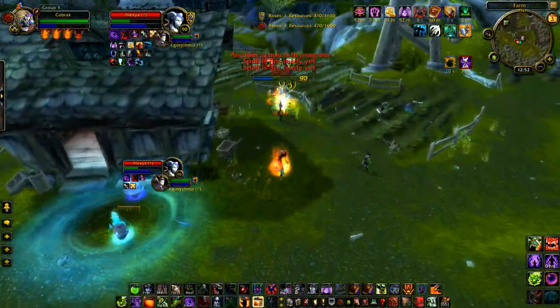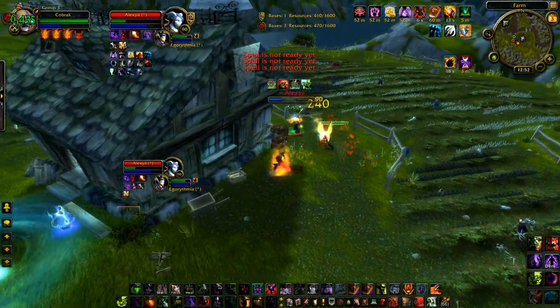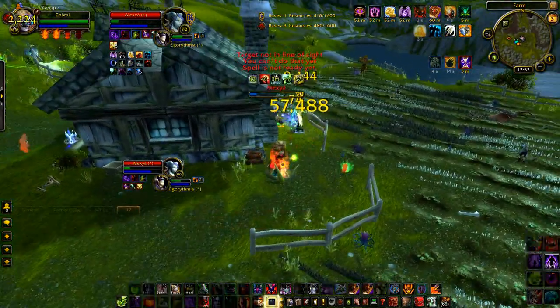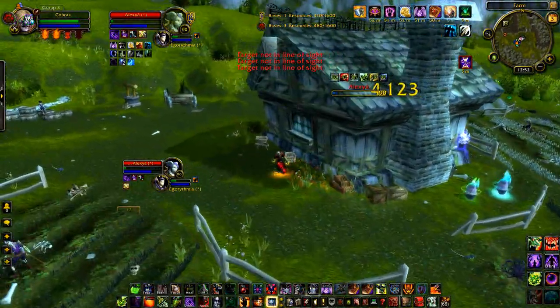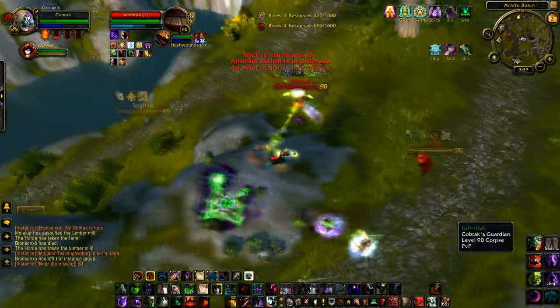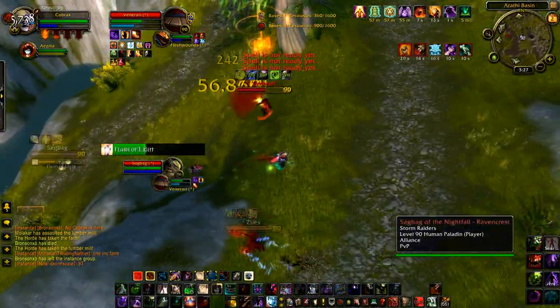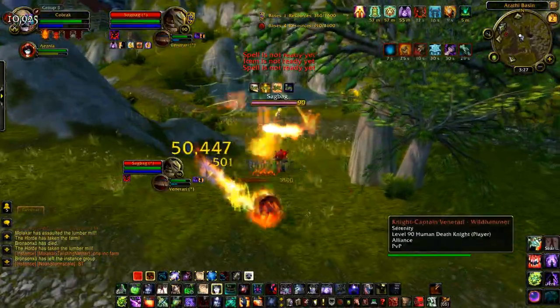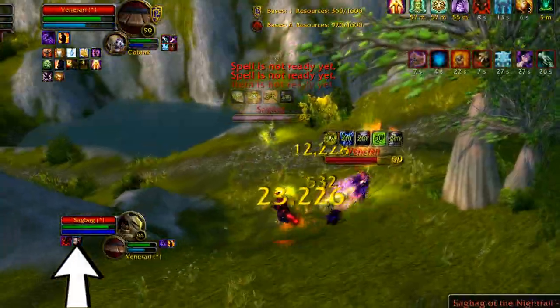Grimoire of Service is amazing for summoning a second Felhunter to land a sneaky Spelllock on an unsuspecting healer, but I would not recommend using a Felhunter as your main pet while running Service. You'd be much better off using a Succubus or something, and then summoning a second Felhunter when you really need a silence — but I'll go more into this in a future pet guide focusing on Succubus Battlegrounds play.